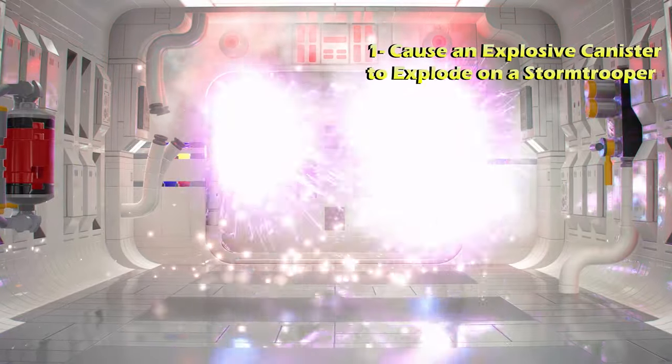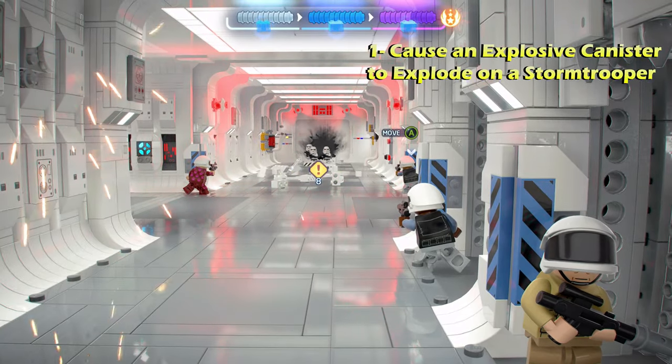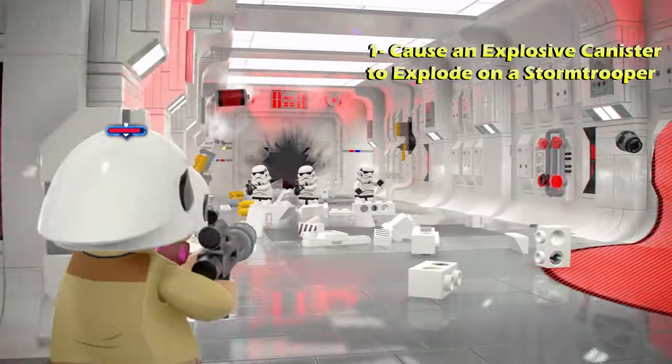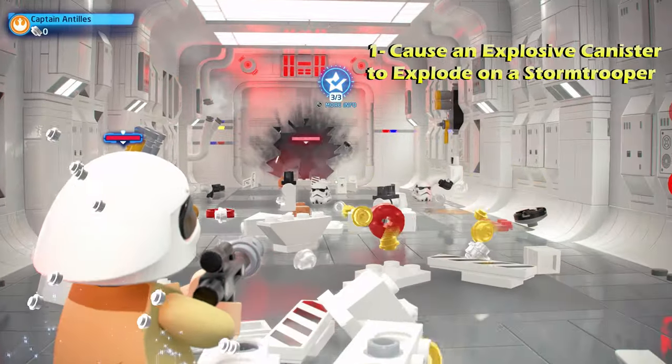We're going to start off with challenge number one, which is to cause an explosive canister to explode on a stormtrooper. This is at the very start of the level when you first start encountering enemies. On the left side of the wall, there's going to be a red canister — shoot it, and a few seconds later it'll blow up and give you challenge number one.